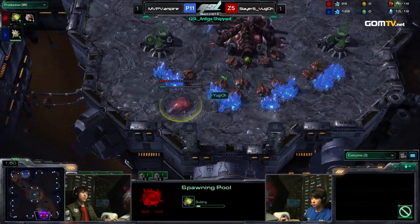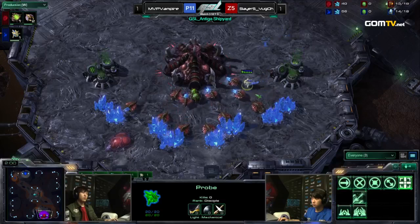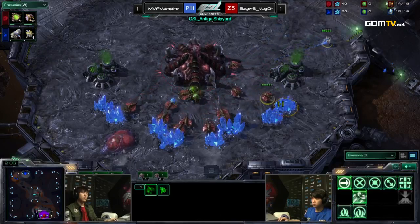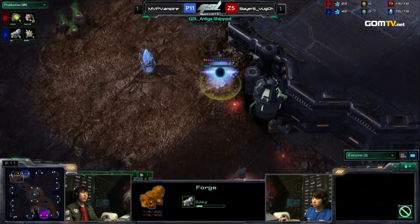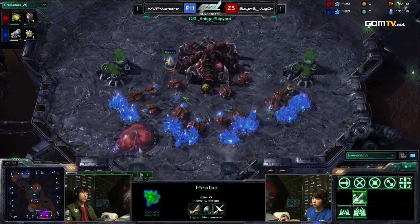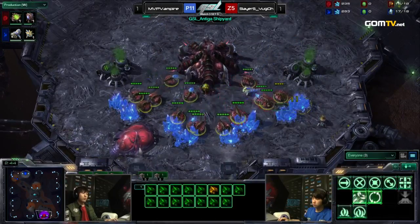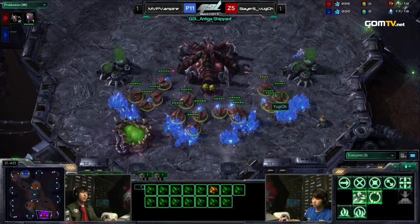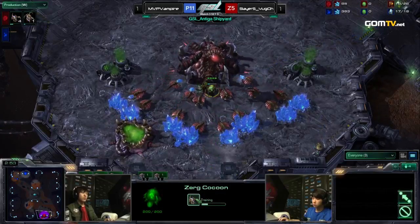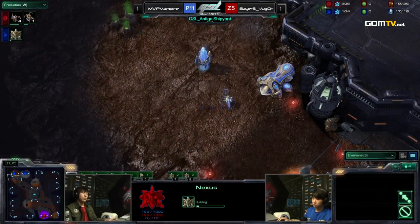A 12-pool by Yu-Gi-Oh! And the reason why I like it is the following: we have a 10th to wall off at the front. Now I have to confess something — I know exactly about the 7-pool timings, 8-pool timings and 9-pool timings. I don't really know if you can get into your opponent's base in time if you go for a 12-pool. I actually doubt it. I think that Vampire should be able to wall off completely. This is pretty clutch though, and this will definitely force Vampire to go for a wall before he starts his Nexus.